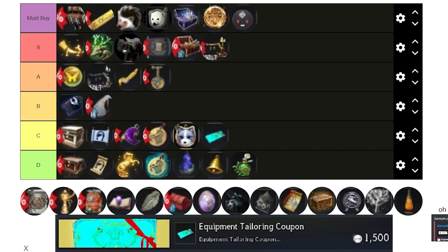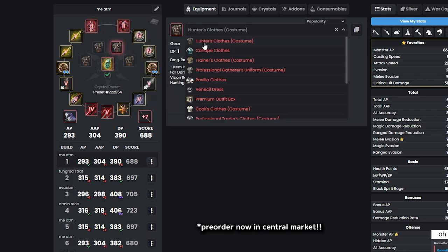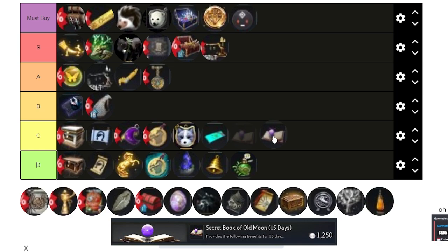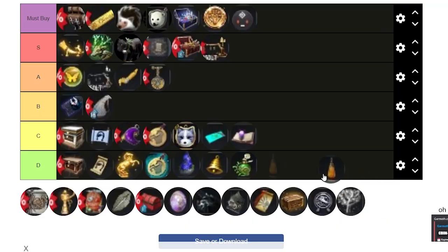Tailoring I'd put on C or D tier since you can buy it in the Central Market. However, it is useful because you can put hunter's clothes on it and get 1 extra DP for free — so without it you get 389 DP and with the hunter's clothes you get 390 DP. Pre-order one in the Central Market now and hopefully get it within a month. For the Book of Old Moon, I'd put it on C or D and just get it through events or free drops — watch my video 'How to Activate Book of Old Moon for Free' for details.